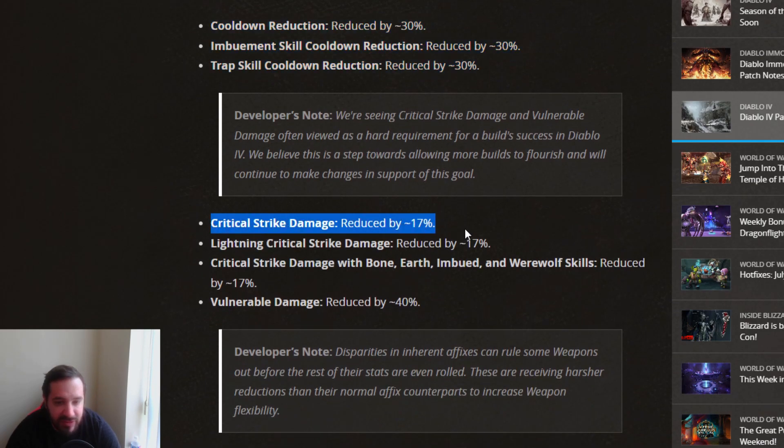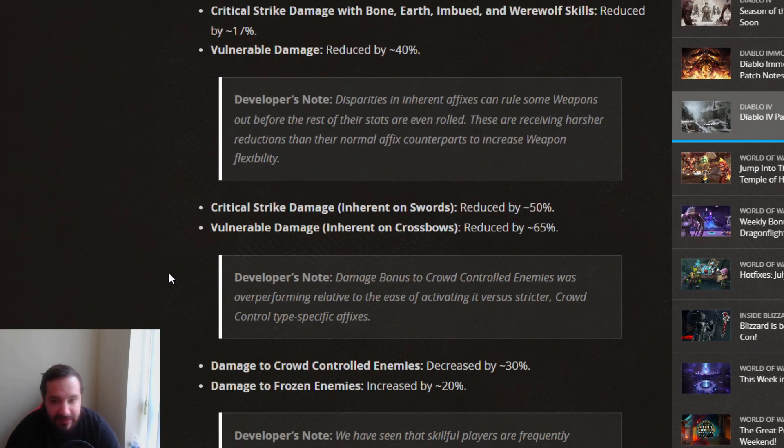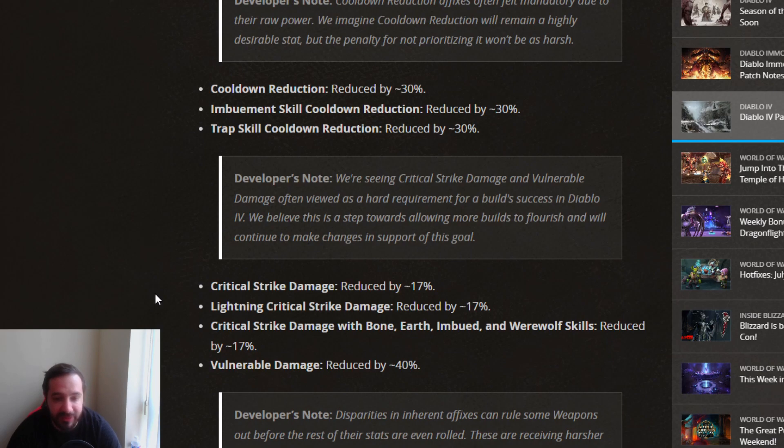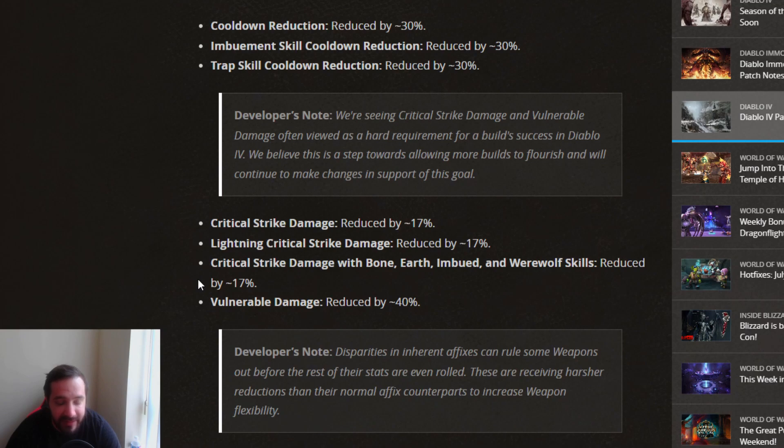Then we have: critical strike damage reduced by 17%, lightning critical strike damage reduced by 17%, critical strike damage with bone, earth, imbued, and werewolf skills reduced by 17%, and a massive nerf — vulnerable damage reduced by 40%. Very, very bad changes. I personally find the critical strike damage modifier odd as a Diablo 2 player, as it was never part of that game. If you're playing any kind of critical strike build, you absolutely need every single critical strike modifier to make your build viable, which makes it a little bit annoying.